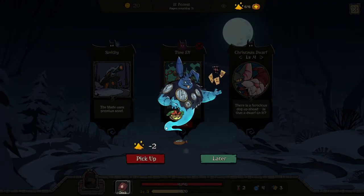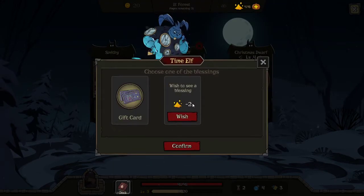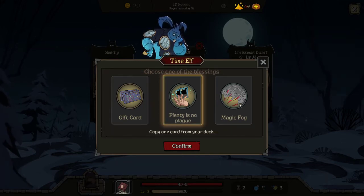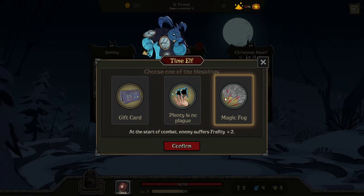Let's look at the shop — as you see every time I haven't made any other runs to see more cards. The rightmost card is 50% off. If I find an enabler I'd really like to copy that. Frailty times two — but that's only for one turn. If we went for the real FTK build like we tried last time and failed miserably...